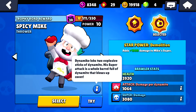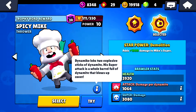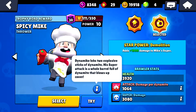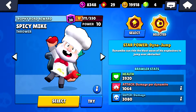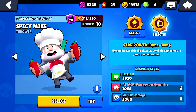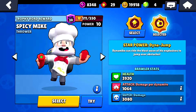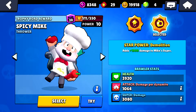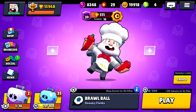Dynamike lobs two explosive sticks of dynamite. His super attack is a whole barrel full of dynamite that blows up cover — he is absolutely destructive. As far as star powers are concerned, the first one is Dino Jump, which is a bit nuanced and tougher to master but allows you to jump over cover. The other one adds an extra thousand damage to your super.